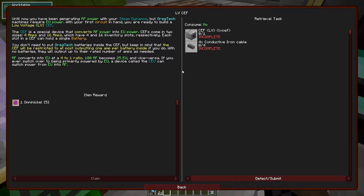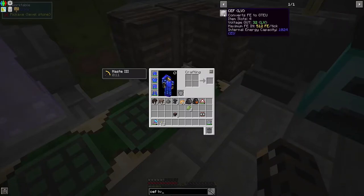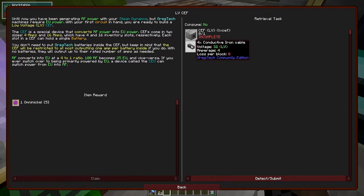Until now, you've been generating RF power with steam dynamos, and I haven't even been using it. But our GregTech machines require EU. CEF converts FE - which is sort of whatever, other types of energy - into GregTech energy units, GTEUs. So what do we need for that? We need a CEF, and I think it's this one it wants us to make. And it wants us to make 4X conductive iron cable.